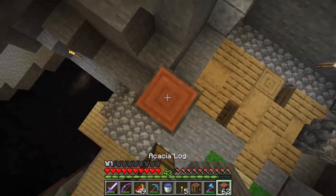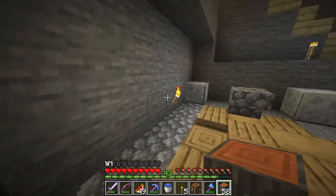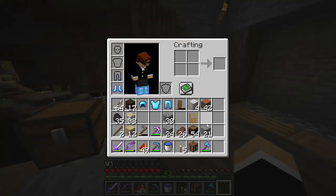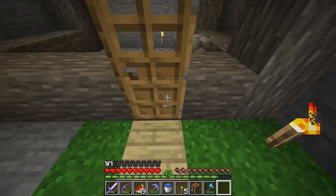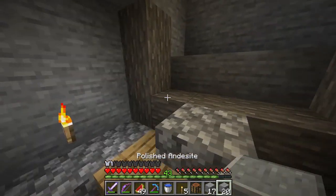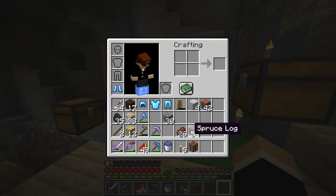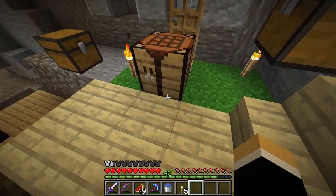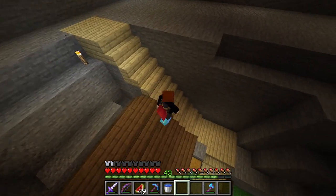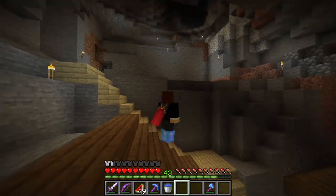We have more acacia logs. I kinda wanna keep this build similar to that one because they're in really close proximity. I don't really need to put logs here, but whatever. I'm just trying to build this pretty quickly. I couldn't really think of a good block for walls, so I'm just gonna put a mix of andesite and polished andesite. Okay, that's the walls done. I'm gonna quickly construct the roof as well. The roof is done — it's a little awkward how it comes right up to the staircase, so I'll probably move the staircase up one block.